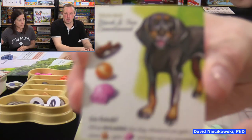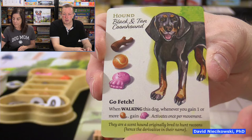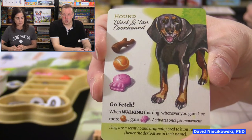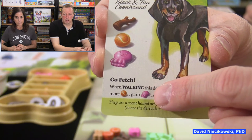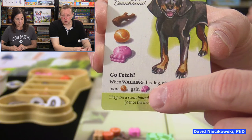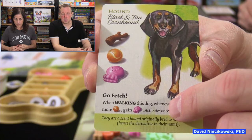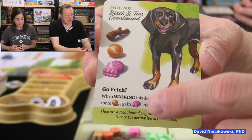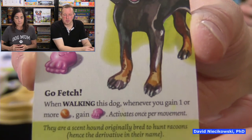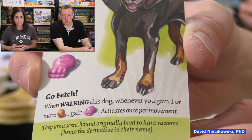If you want to walk a dog — say I have this hound in my kennel — it will cost a stick, a ball, and a toy. Then I put that dog in the lead. Certain dogs give you something when you acquire them for final scoring, some give you something when you select them to walk, and others give you something while walking. This one says: when walking, whenever you gain one or more balls, gain a toy as well.